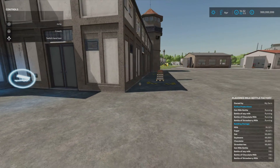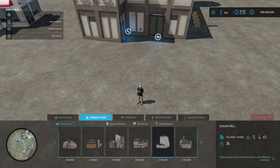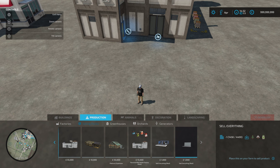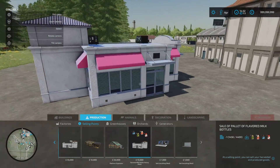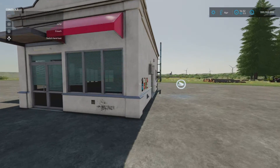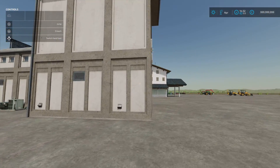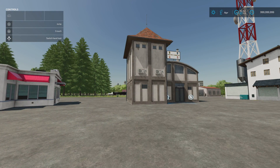Putting in is done just here — the pallet spawns just out there. Under build mode and production is where you find the building, with slot count coming down to one. Under sell points is where you find the sell point — slot count also comes down to one, 15 grand. There's nothing on the actual building itself but the sell point is around the back so you can sell your products. That's the Flavoured Milk Bottle Factory by Frakasse Modding.